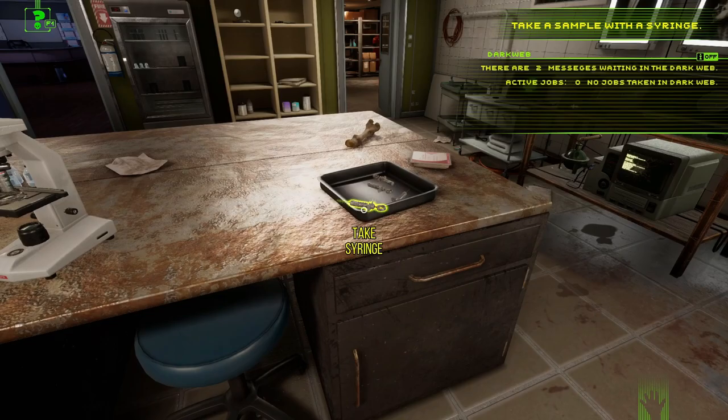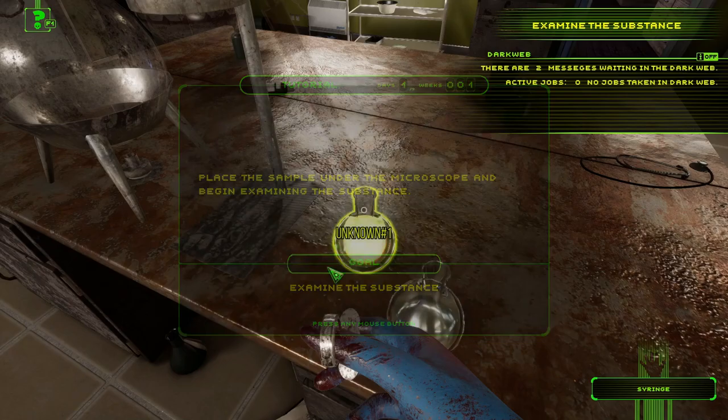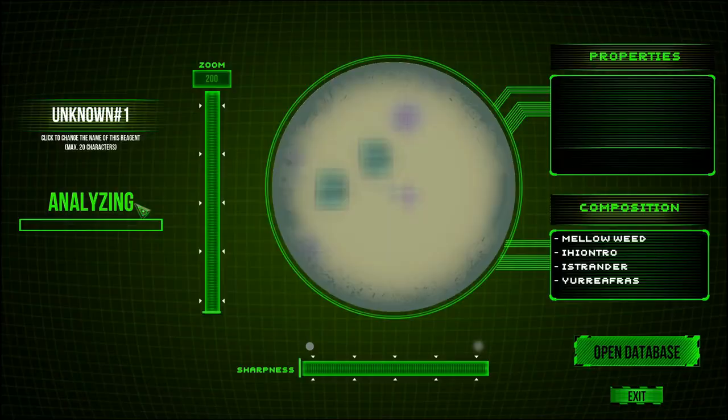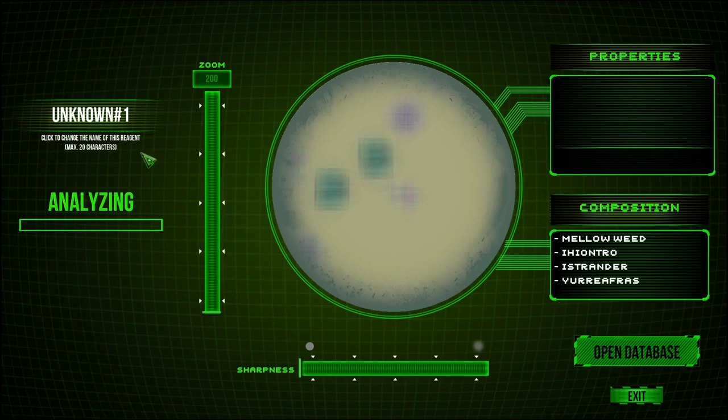Find a syringe and take a sample of the mixture. There it is on the tray. Withdraw the sample. Place the sample under the microscope and begin examining it. Turn on the microscope. Use the scroll bars to analyze the sample — the bar on the left shows your progress.